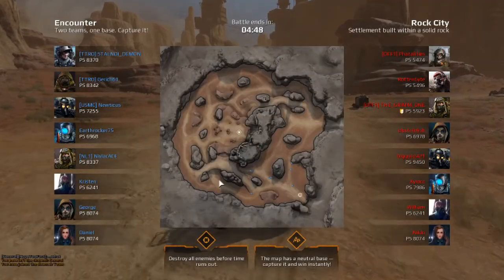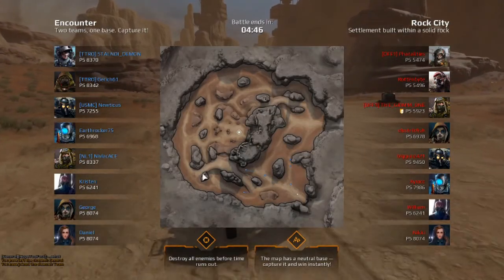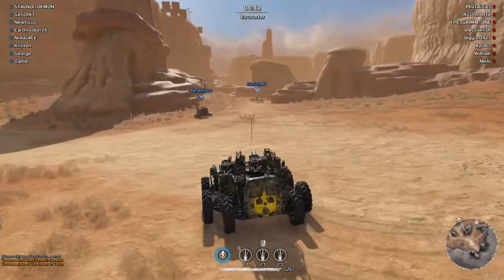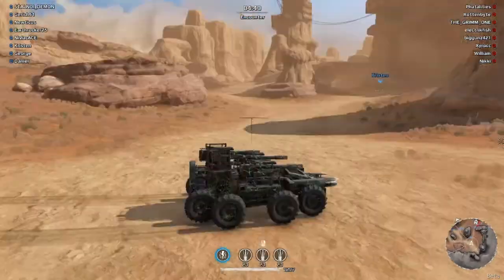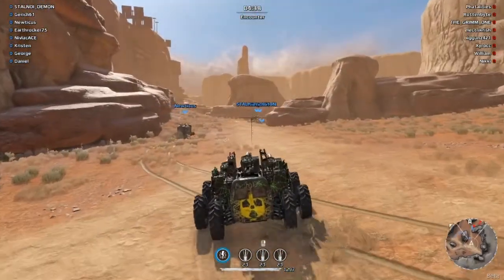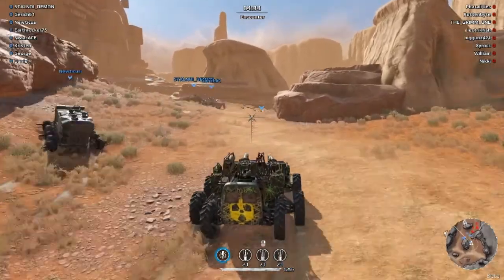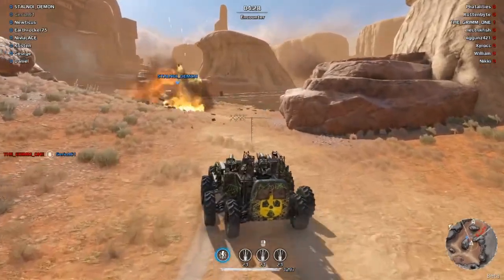This map is great, especially for cannons, because you have lots of positions where you can go. I personally like going up on this hill and shooting down, but it also looks like the enemy team is going to rush us from this angle, which may make it necessary to shoot from here instead. So it looks like most of the enemy team is coming through here — hopefully I'll be able to hold them back.